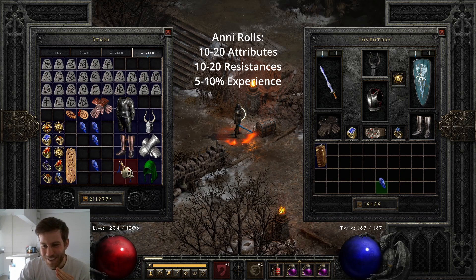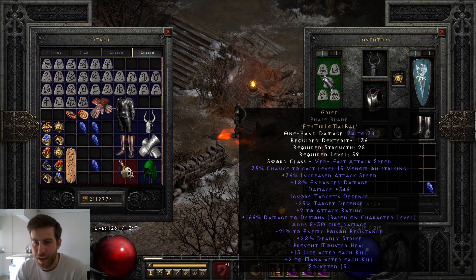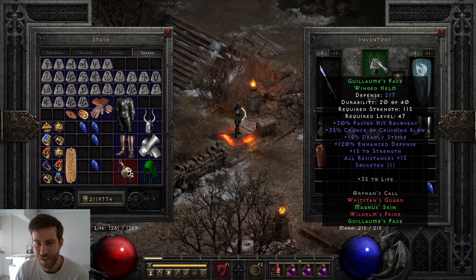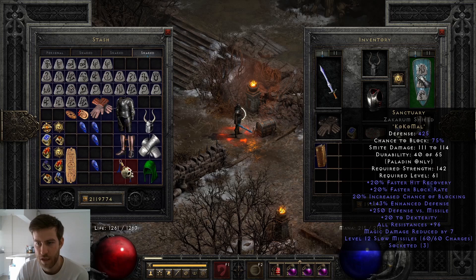Just in case you're interested, here's my gear. We've got a beautiful Grief, a G-Face for the crushing blow, and I chucked an Arm rune in it for more resistances. High Lords, High Lords — a Sanctuary. I've got the runes for Exile but I don't have a base yet, and I haven't found a HoZ yet either.